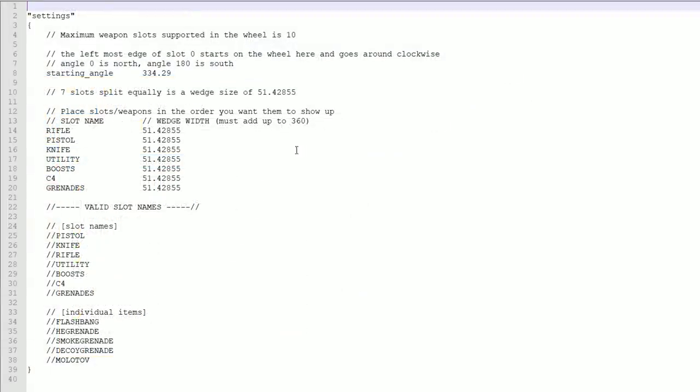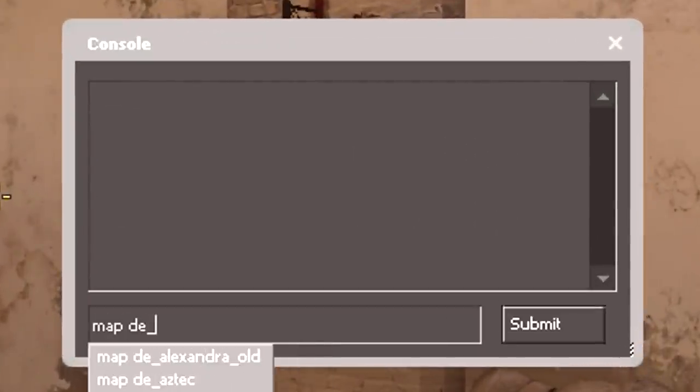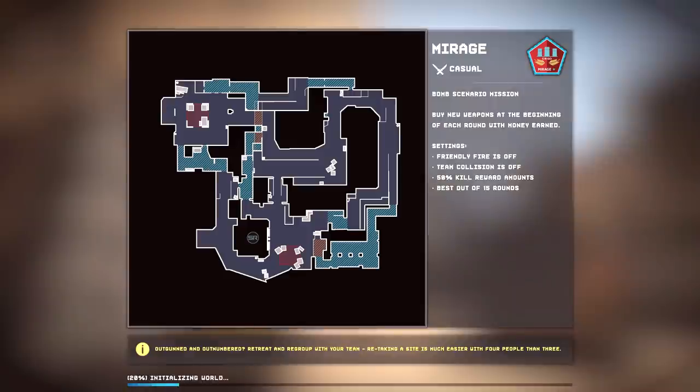When you open the file you should get something like this, unless they decide to change it a bit in a future update. The good news is you can make changes inside, save them, and it will update just by changing the map, so you don't need to restart the game each time.